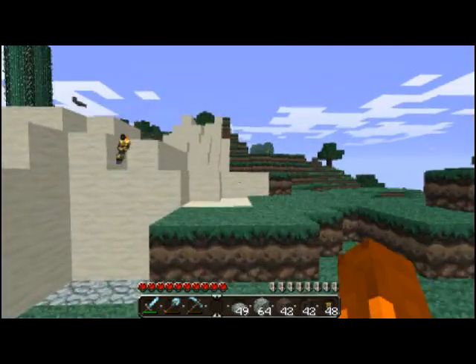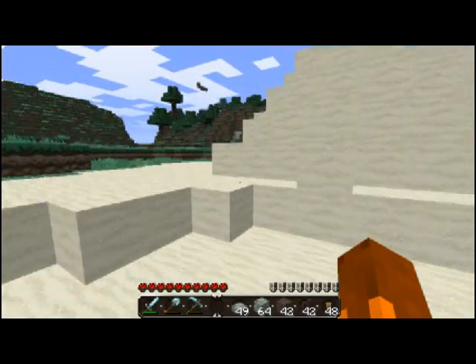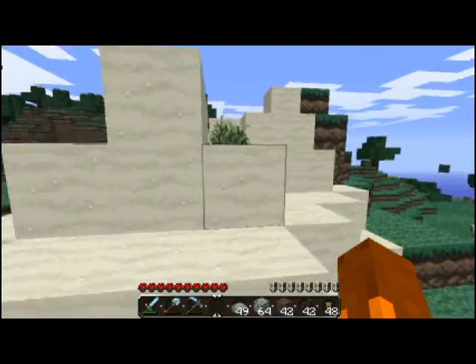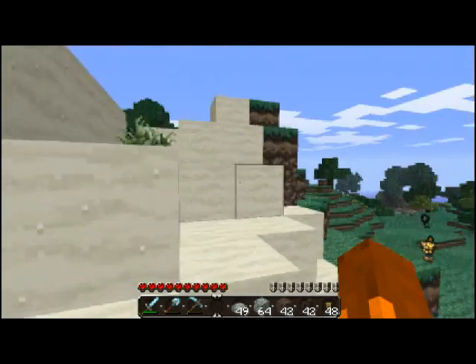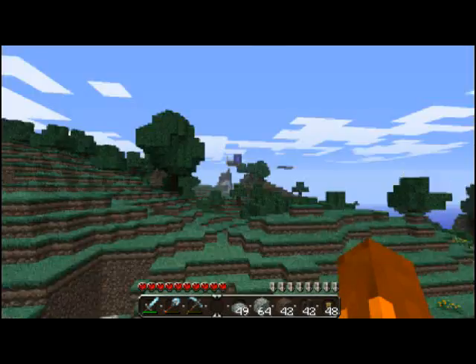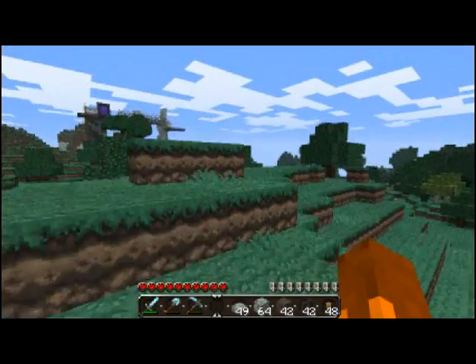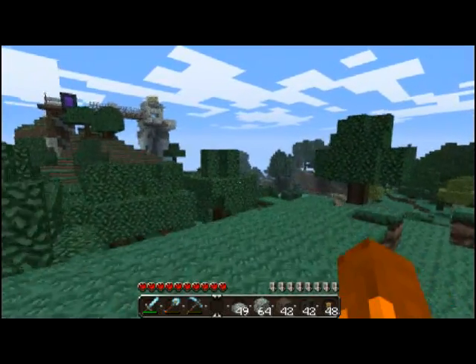It came with a cactus - just one cactus - and somewhere around here I think there's a desert shrub. Yeah, right there. He's just hanging out there, just chilling. You can see a portal in the distance anyway. There it is. This is Keith's house.